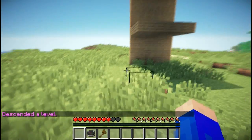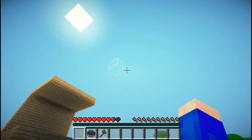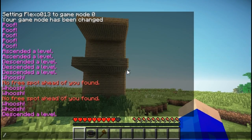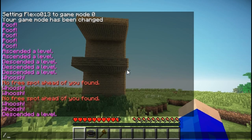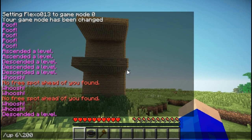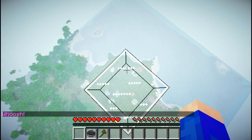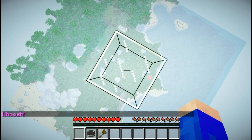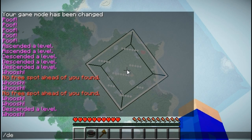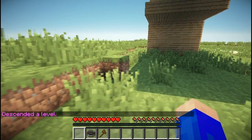You can use /up to build a platform very high in the sky. So let's say I want a platform very high up but I don't want to build a one-by-one tower — then I could do /up 200, and right now I'm 200 blocks above ground. But since I don't want to die, I will safely do /descend and be safe and sound on the floor.